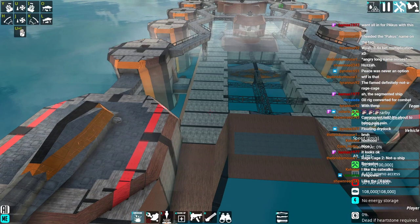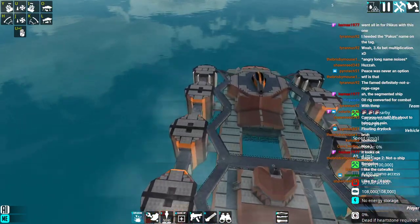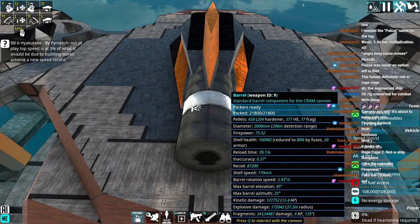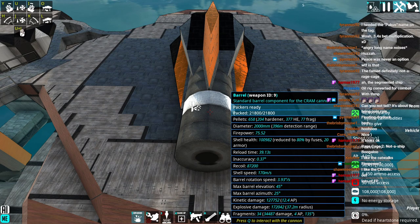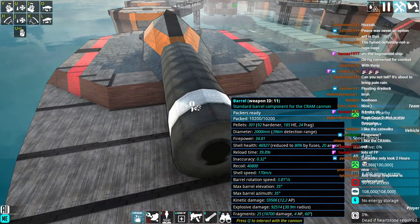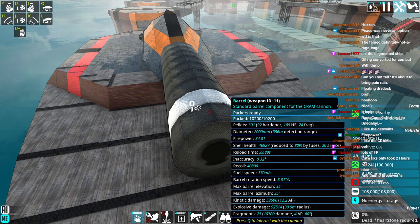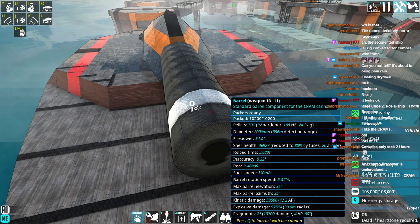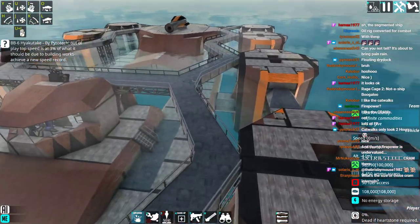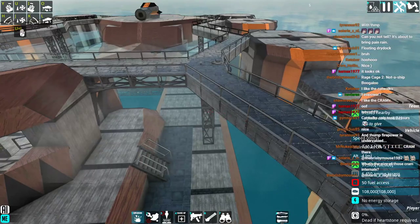Only 41.8% armor cost. Just got three of these crams. A lot of kinetic — this one has a lot of kinetic, a lot of explosive, and a good amount of Fragment. The catwalks only took two hours. The catwalks are pretty cool. I imagine putting all of those railings on there was a pain in the ass.